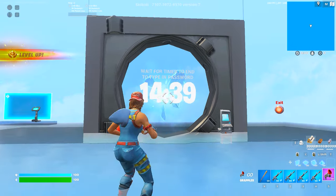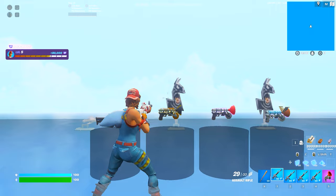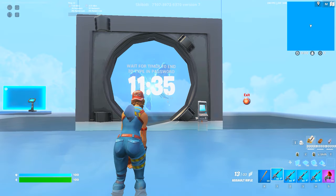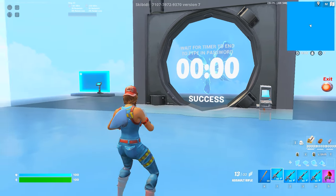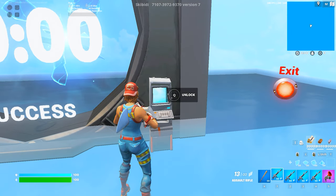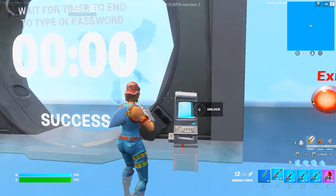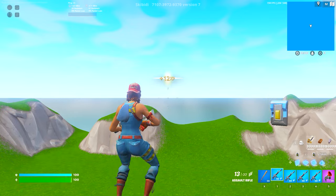In the secret area you'll see a 15-minute timer. While you're waiting for the timer to end, you can grab an AR here and knock down these targets to get some extra XP. I'm gonna go AFK while I wait for the rest of the timer to end. Once the timer's done, come up to the passcode device and enter the code 7876 — press enter — then walk through this rift.